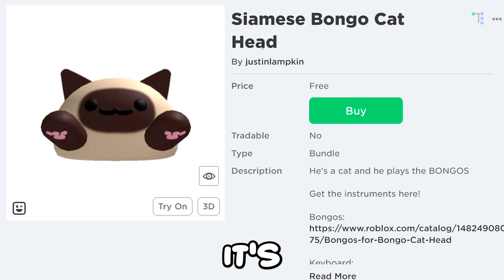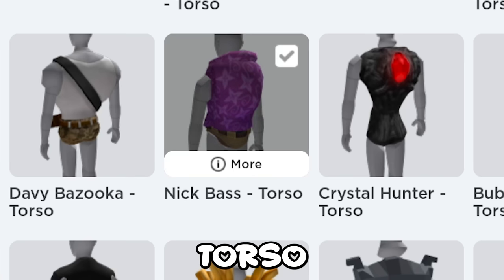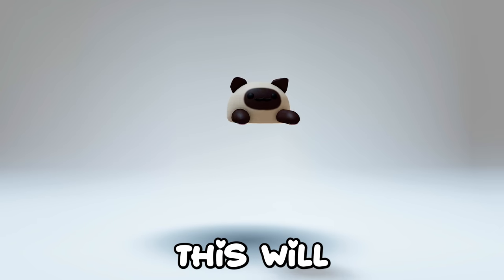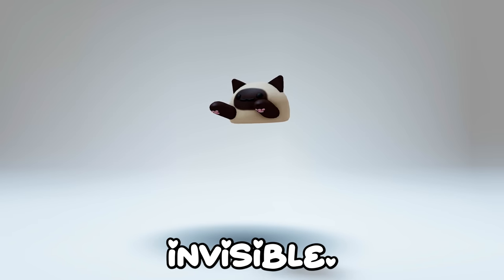Now find this guy. It's a cute bongo cat head and it's also free, so why not get it. If you put the Nick-based horse-owned arms on, then these two dress thingies, you can be a floating bongo cat. And this will work with any other heads as well. And if you have headless, you can be fully invisible.